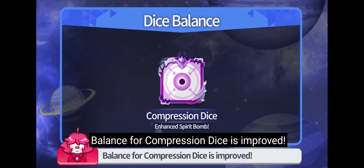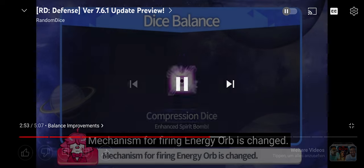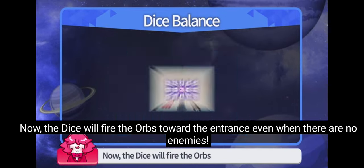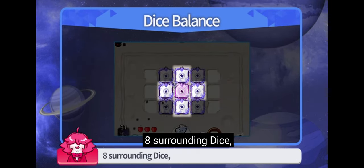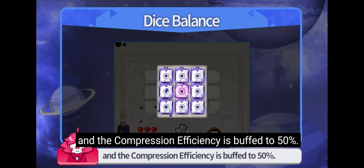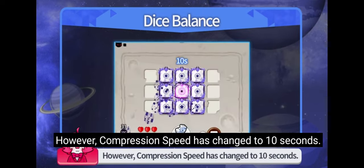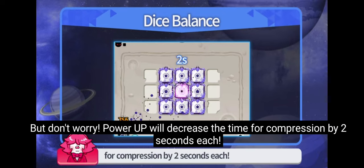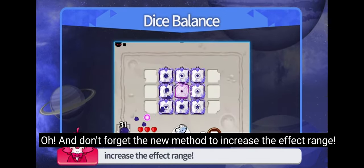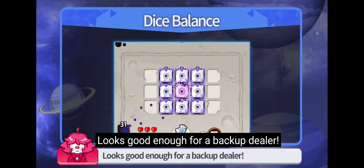Balance for Compression Dice is improved. Compression dice was kinda bad — that dice needed this buff badly. The mechanism for firing energy orb is changed. Energy orb used to fire only when there were available targets. Now the dice will fire orbs towards the entrance even when there are no enemies. Compressing damage is now gathered from 8 surrounding dice and the compression efficiency is buffed to 50%. Efficiency when powering up is buffed to 5% for more power. However, compression speed has changed to 10 seconds, but power up will increase the compression time by 2 seconds each. The effect range now depends on the depth count of the dice. Looks good enough for a backup dealer.